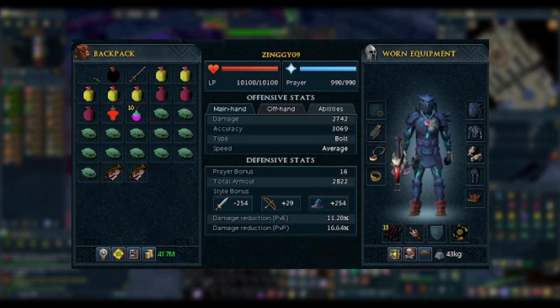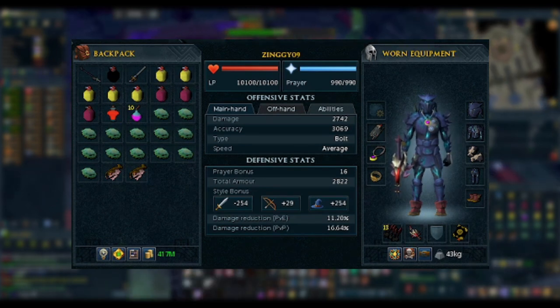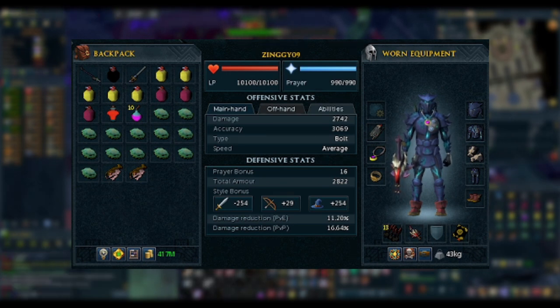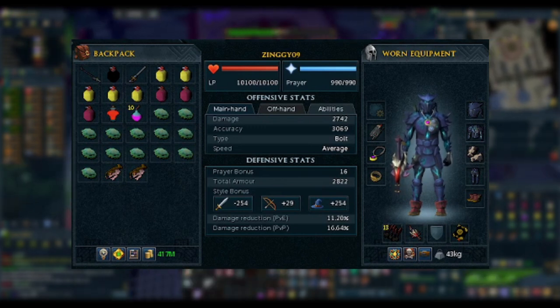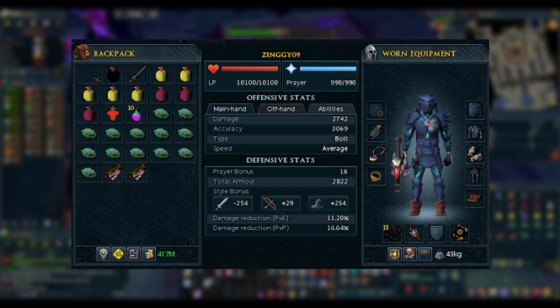Right now, Serenic is super cheap, so that's what we'll be using for our helm, chest, and legs. We'll wear Royal Dehyde Vambraces, an Amulet of Glory, an Asylum Surgeon's Ring, and an Ava's Accumulator. Our pocket slot is going to be a Scripture of Joss. It's about 12 mil just by itself, so if you can't afford that, our next best bet is an Illuminated God Book.